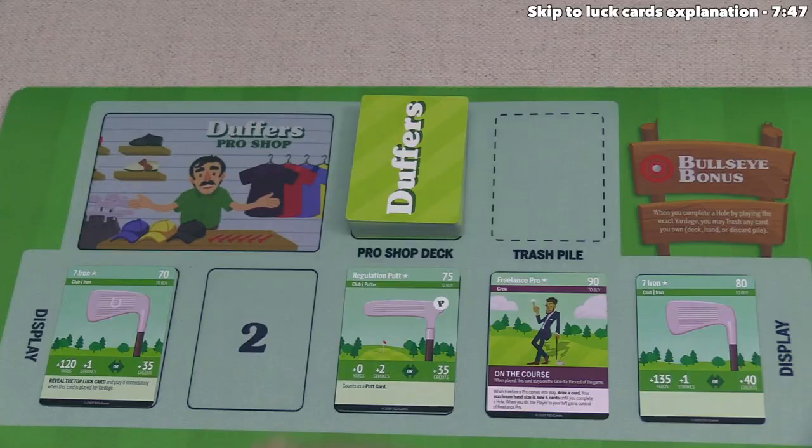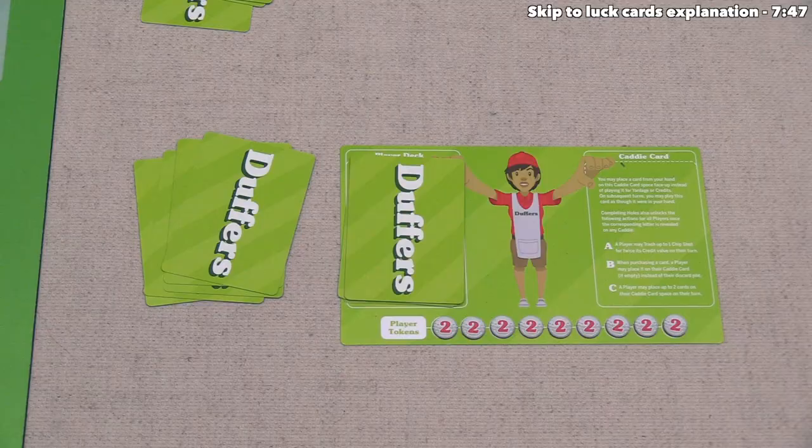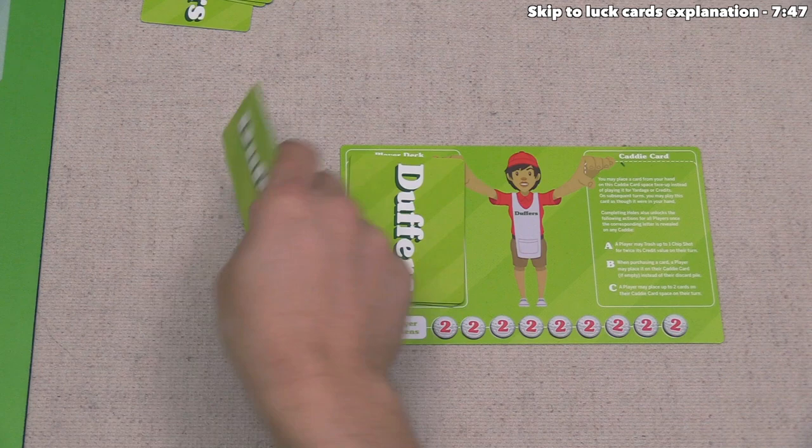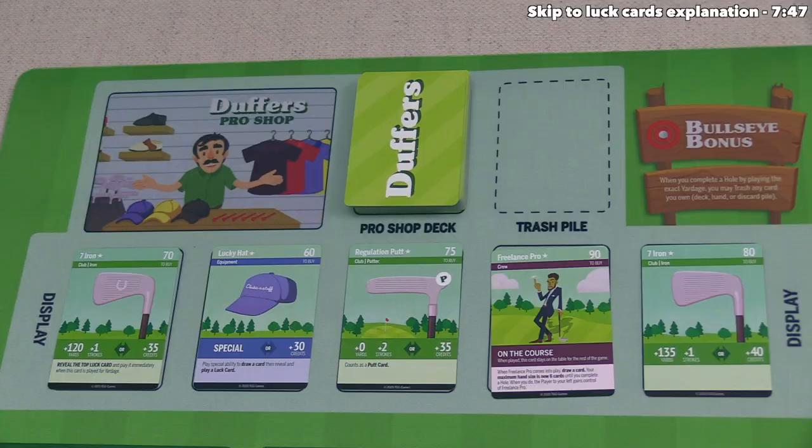The final thing we have to do at the end of our turn is refill any empty spots in the pro shop by drawing the top card from the deck. Now it's time for player two to go, and they are going to start by playing four chip shots for their credits, giving them 80 credits total — enough to purchase four out of the five cards in the pro shop.